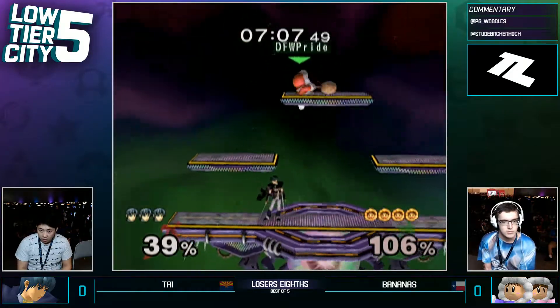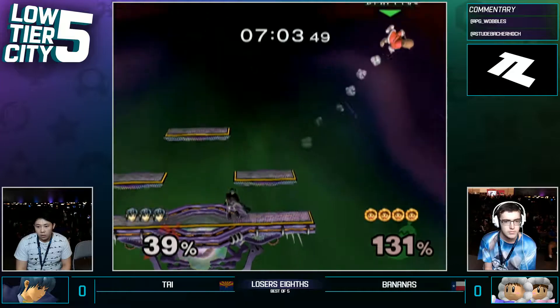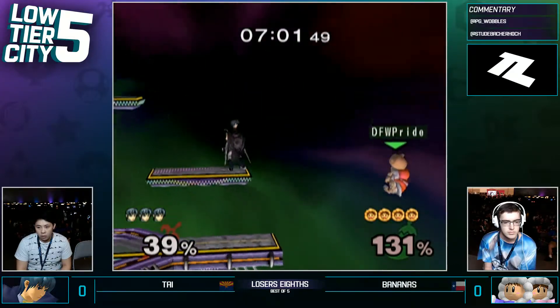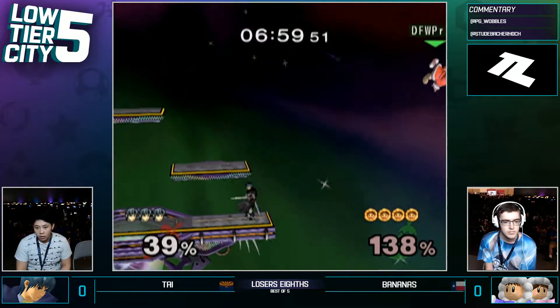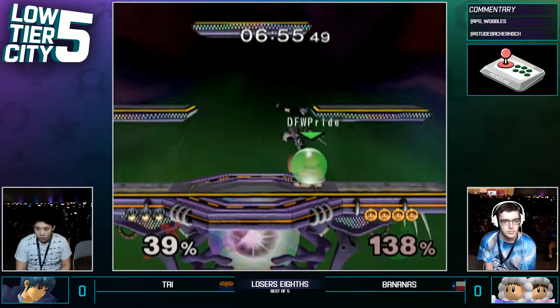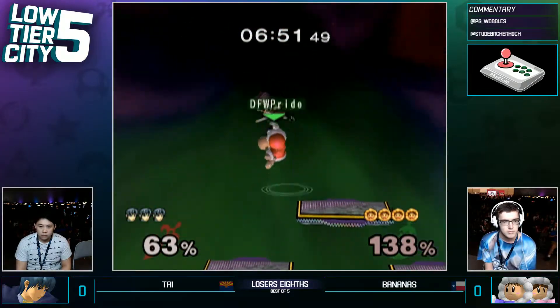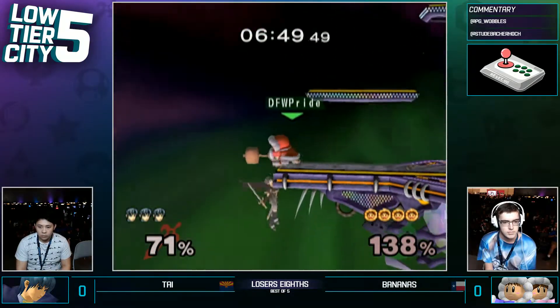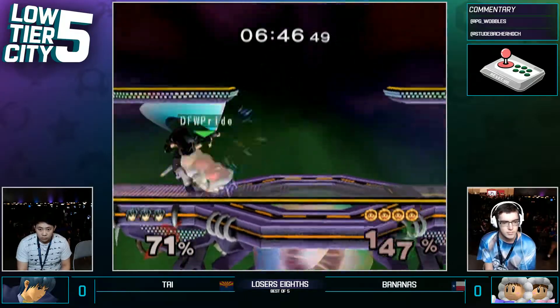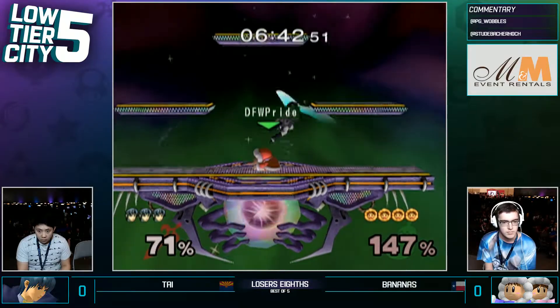We'll see what he can do here, just kind of holding center. One of Marth's big things here is that you really have to play particularly around characters like Ice Climbers. I like that coverage — he is ready. That is not a terribly good recovery move; it's just got nasty magnet hands. We do have Bananas making it back on stage. Marth being as slow as he is, it is kind of difficult for him coming down against Ice Climbers — he gets the same thing done to him that he does to most of the other cast, honestly.